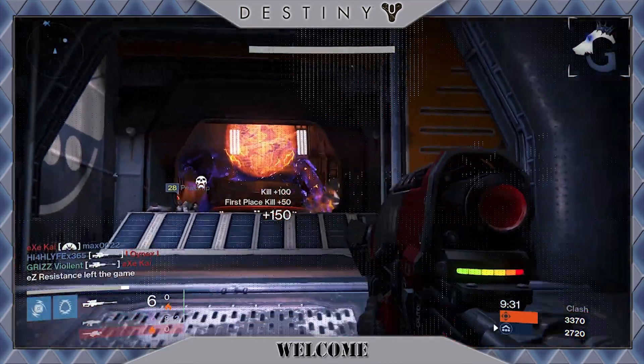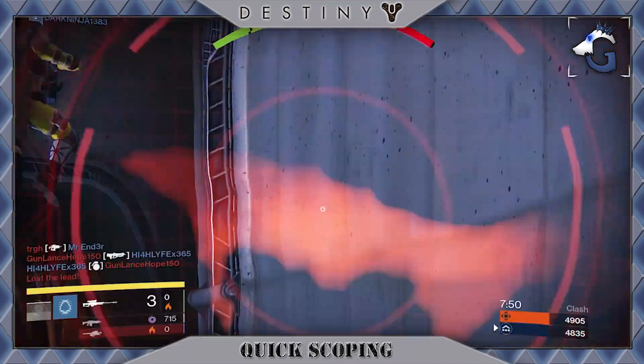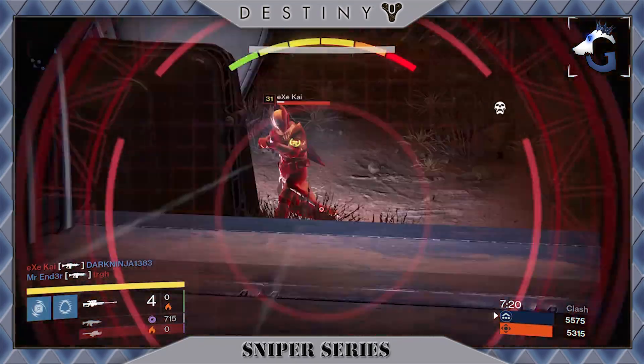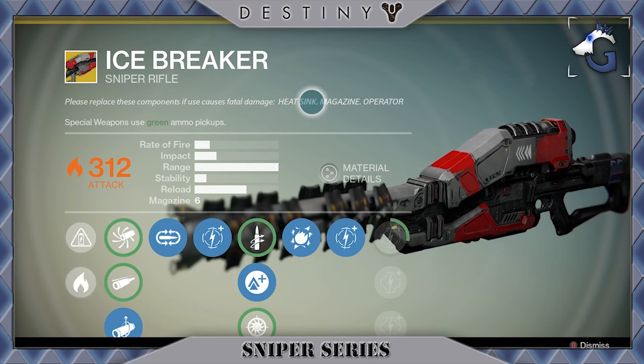Hey guys, Violent here. Welcome to Destiny's Sniper Series. In this video, I'm going to be going over quickscoping and how the mechanics work according to my own testing. My results are of the upgraded Exotic Icebreaker Sniper with the perks Mulligan and Icebreaker. The gameplay you're watching now is of a Crucible map called Firebase Delphi. So with that said, let's get into the video.